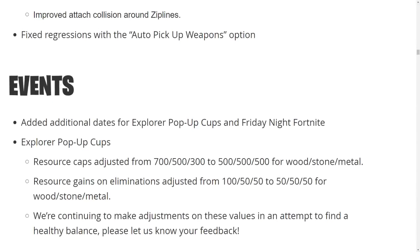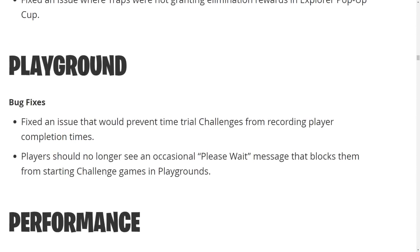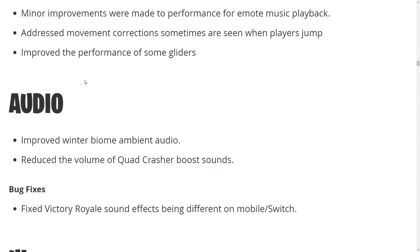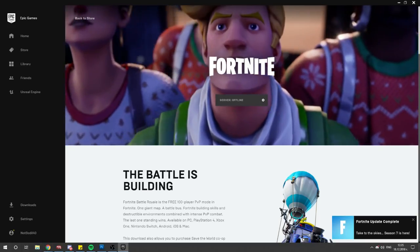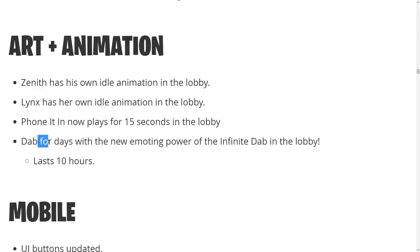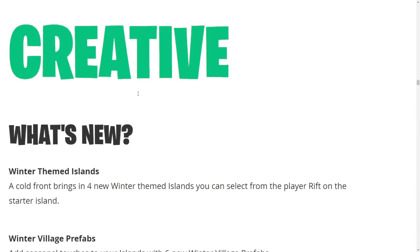We're getting new explorer pop-up cups for tournament mode. Playground gets some bug fixes. For animations and UI improvements: Zenith now has an idle animation in the lobby, Lynx has another idle animation as well. Also, the phone now plays for 15 seconds in the lobby, and the dab emote now lasts 10 hours in the lobby — that is crazy.